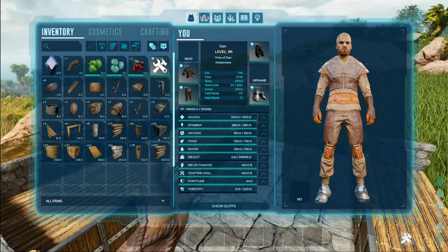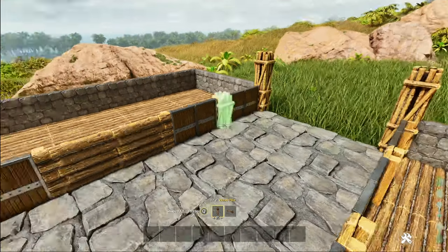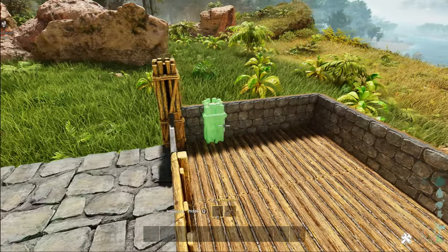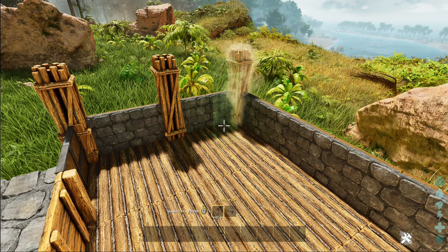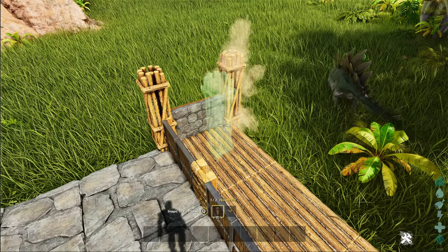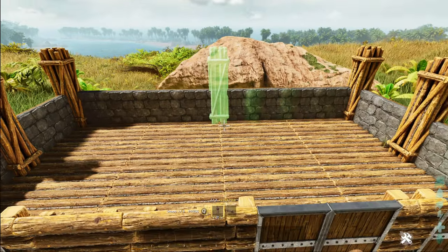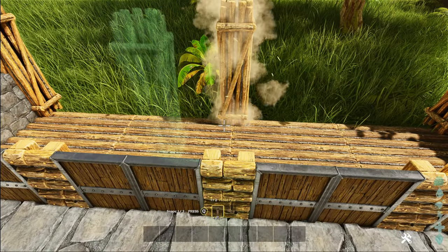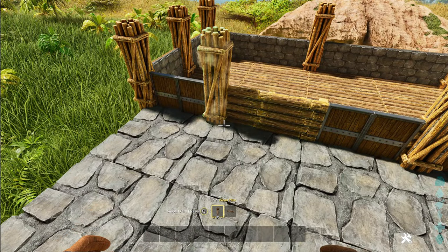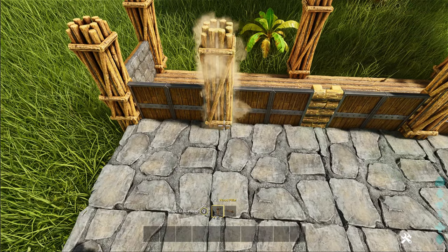Next put the rest of the pillars in for the lower level — look for the normal snap point for the doorways on the edge of the stone foundations. Along the side it's every one foundation you put a pillar in, and on the sides it's just in the middle. Where the doors are, you snap it one foundation in from the other main doors on both sides.